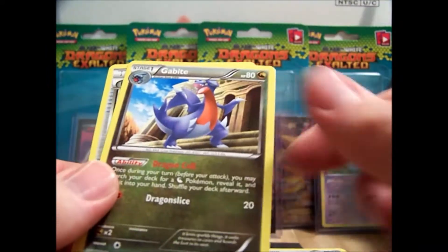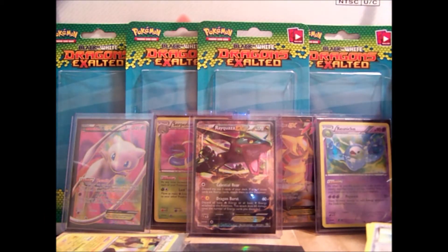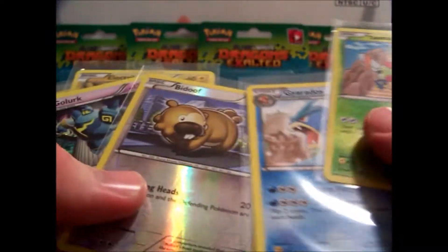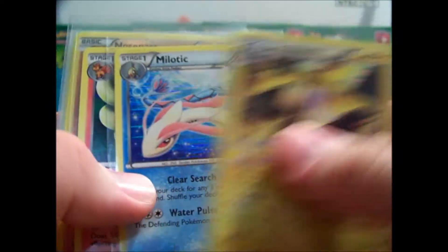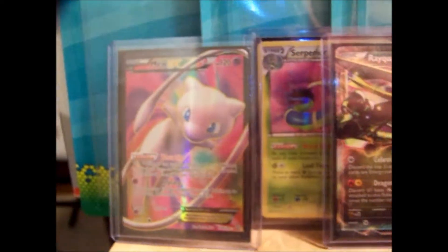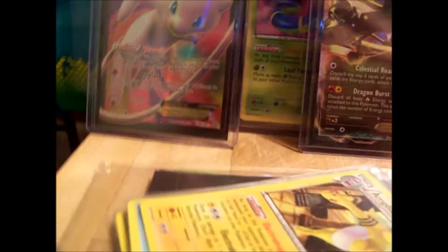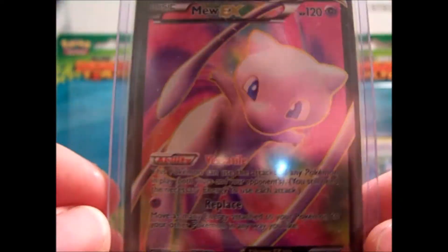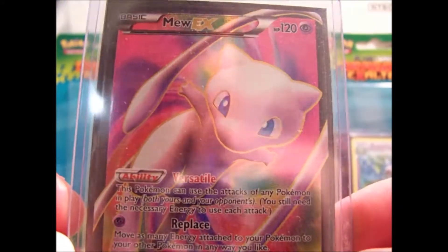We'll go through the last commons and uncommons. We have Lairon, the Reverse Gabite, and Rescue Scarf — cool. In 12 packs I pulled two non-holo rares, which isn't bad. They happened to be the same ones with the same Reverse, too, which is funny. I got five regular Holos, two non-holo rares, two Full Arts, two Shinies, and an EX. That is amazing, guys. I'm definitely going to be opening a lot more of these. This is the card I wanted the most in the entire set, and I pulled it.